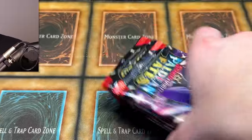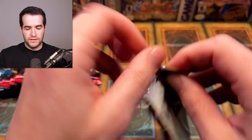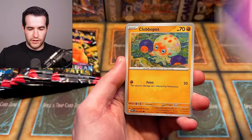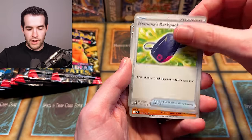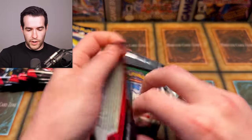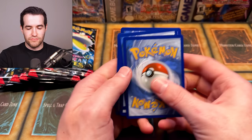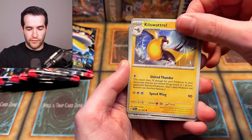Moving on to Box 2 — let's open this up and see what we can get. Nine packs of Paldean Fates again. Elite Trainer Boxes aren't the fastest to open because there's so much in them, but they are very fun. First pack: basic energy, Clobbopus, Varoom, Ruinous Special, Frigibax, Mastiff, Dachsbun, Nimonas, Primeape, Haunter, Exeggutor, and an Iron Treads EX — another Iron Treads EX! Iron Treads is definitely making his appearance in this video.